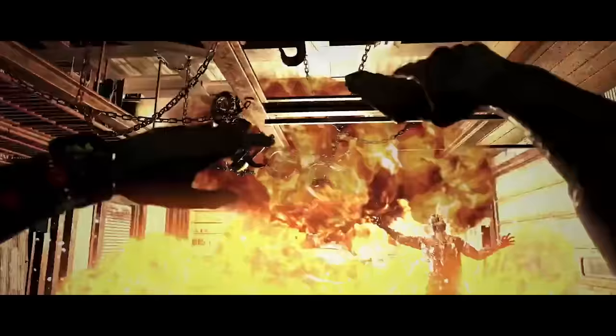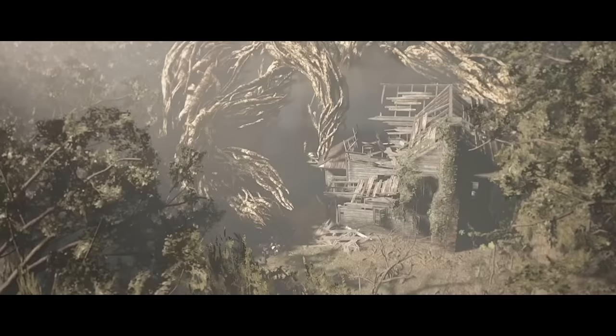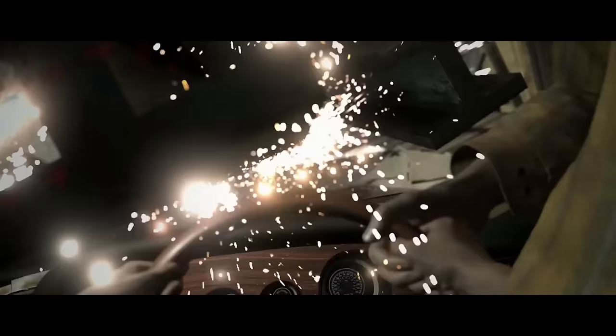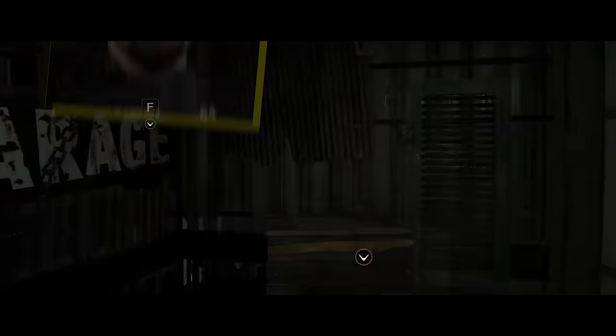Ethan may have escaped with his life, but he just lost the only backup he had. After everything that's gone down, I'd officially be postponing this rescue mission and making my new top priority getting as far away from this house as physically possible. The only thing separating Ethan and freedom right now is the garage door — so that's where I'd want to start. Let's start with the simplest solution and see where it takes us.